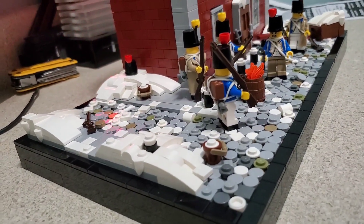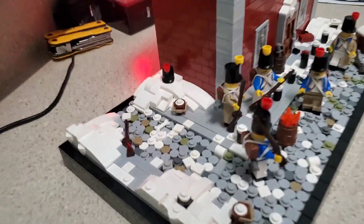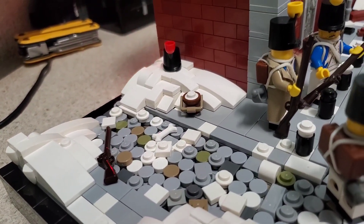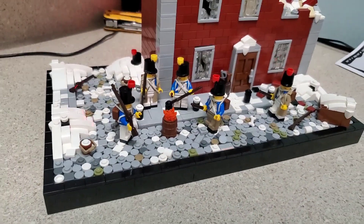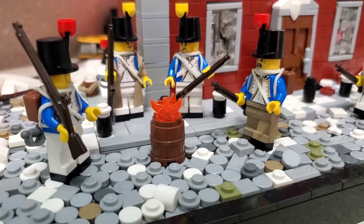Little details scattered around here — a discarded musket, a shako, a little bone — kind of trying to emphasize the lack of food around the build, or Moscow in general. There's also a little fire pit. I was trying to figure out how I could assemble a fire pit out of bar pieces or plates but I've never been good with that, so I figured just do a barrel — it's kind of typical.